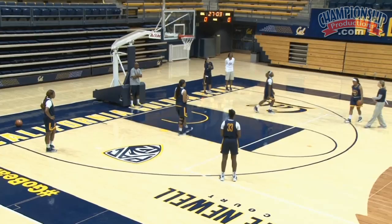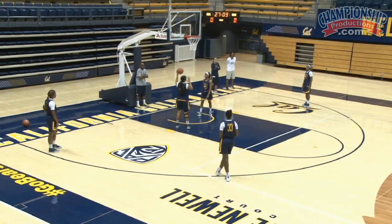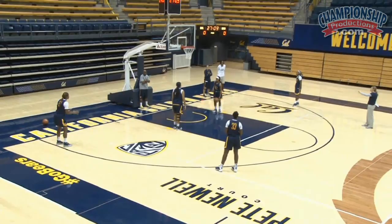If Jeff Lowe gets it over here and dribbles at Brittany, Brittany can cut backdoor. If Brittany gets it off the backdoor cut, she can score. Or if the help-side defense rotates, she can hit the drift — hit Justine if Justine's person helped. If Shonda's person helps, you hit the drift, and Shonda can go one more to Gabby. All of a sudden you see spacing open up and ball movement.